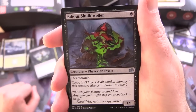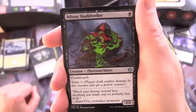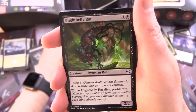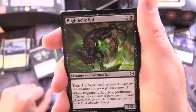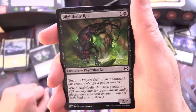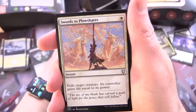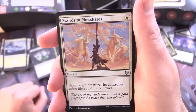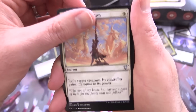Bilious Skulldweller — creature Phyrexian Insect 1/1 for a single black with Deathtouch and Toxic 1. Blight Belly Rat — creature Phyrexian Rat 2/2 for 2 with Toxic 1. And when it dies, proliferate. So it's going to get pretty out of control.